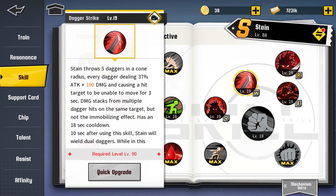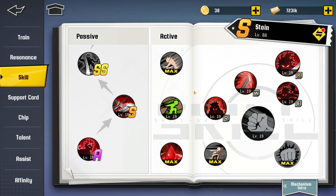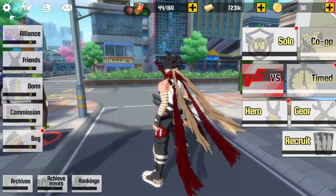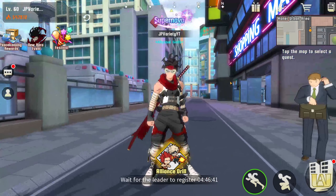He's very very interesting to use. His main kit involves these cards where he actually changes stances between the dagger and the sword. I'm loving his kit — he's really really fun and he brings a new kind of play style compared to other characters. Let's take him into some PVE content and actually see how it goes.